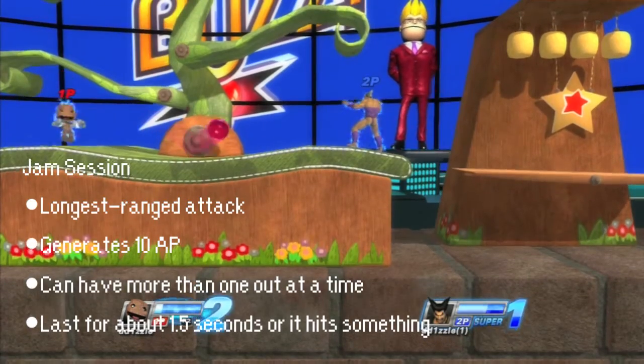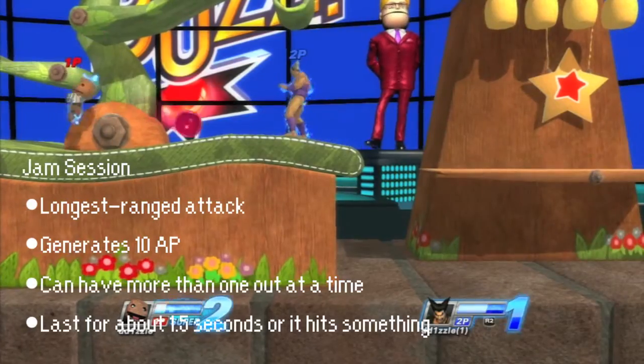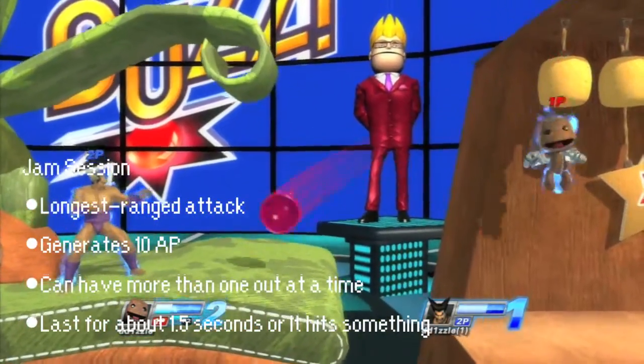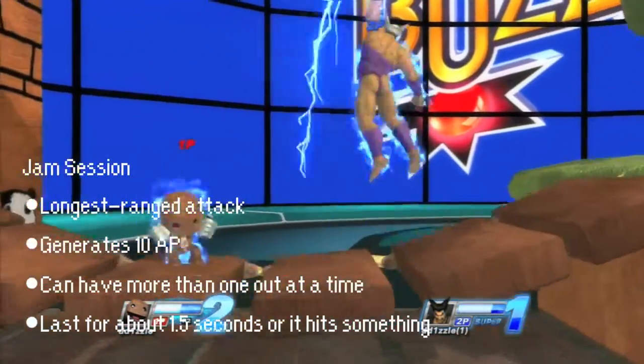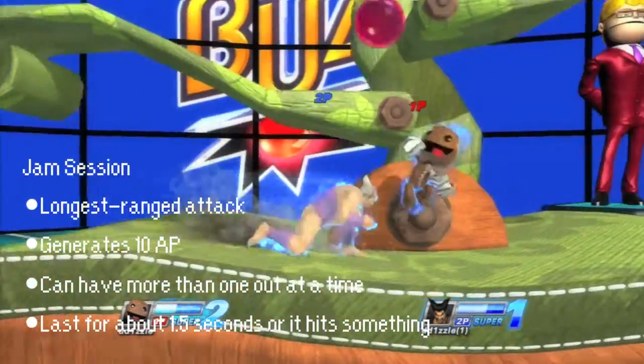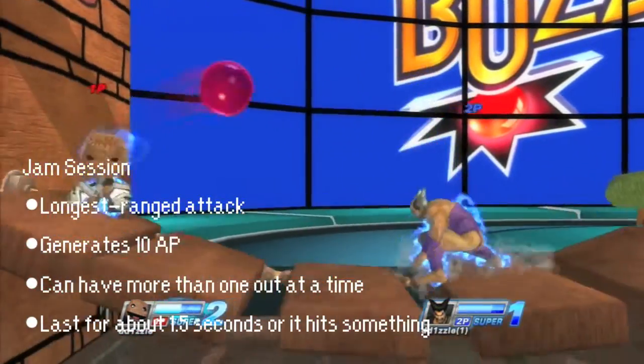For a long-ranged attack, the Jam Session is your safest bet. Sackboy spikes a ball of jam that bounces around the screen for one and a half seconds, or until it hits someone or something. It generates 10 AP and is best used when combined with the Air Shooter, but we'll get into that later. It should be noted that more than one jam ball can be out on the screen at a time.